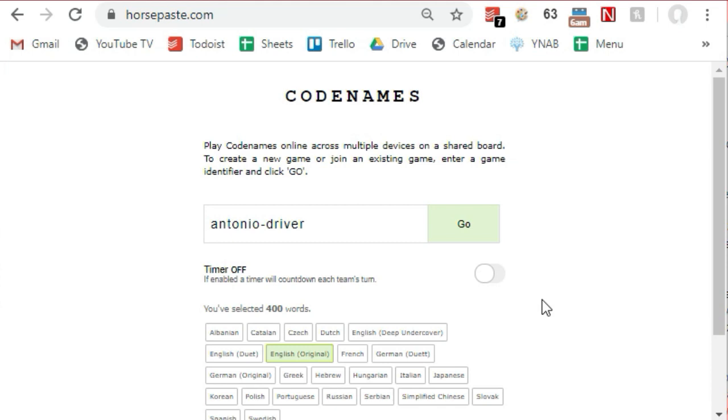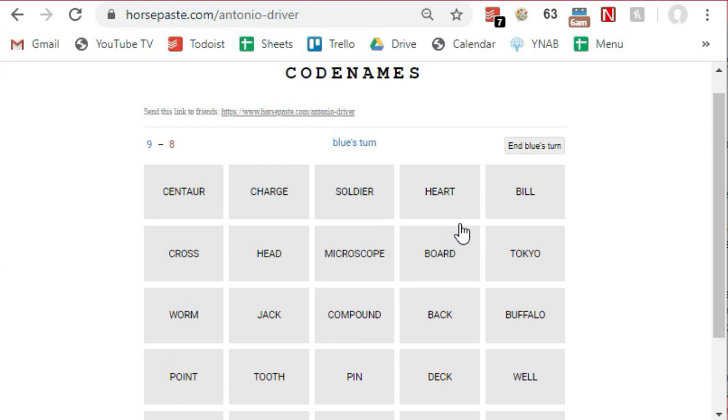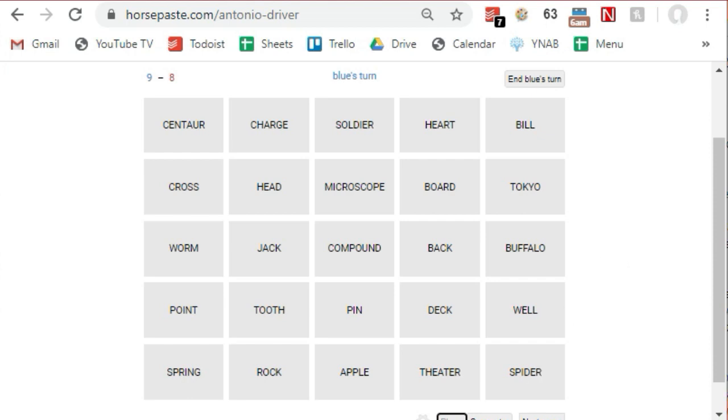There is a free online version so you can play it over Zoom. Set up a Zoom call for everyone to join and assign people to red and blue teams, choosing a spymaster for each team. Go to www.horsepaste.com and start a new game. The URL will be in the description below, or you can go to my website marblejar.net. Once you start a new game, text the link to the two spymasters and explain how to view the spymaster card by clicking on 'Spymaster.' No one else needs the link since you'll share your screen with everyone on Zoom. As the team guesses, you as the host will click on cards to turn them over and show whether they are red spies, blue spies, bystanders, or the assassin.